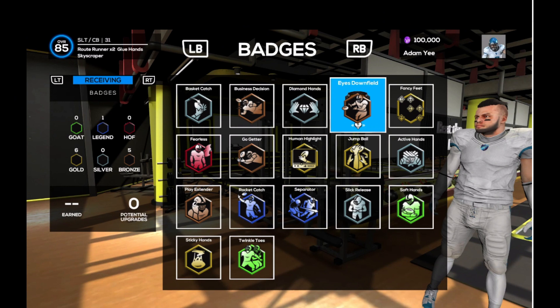The final slide is badges. I'm assuming it's like 2K where you slowly upgrade them. It looks like they may change colors — business decision, go-getter, play extender. Instead of Hall of Fame being purple, I think the color indicates what category it is, because separator is probably a receiving badge. Jump ball, human highlight — that looks gold. Diamond hands is silver. If you don't know 2K, it goes bronze, silver, gold, Hall of Fame which is like purple.